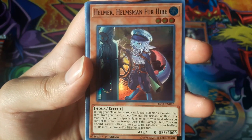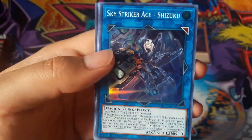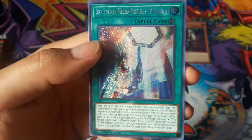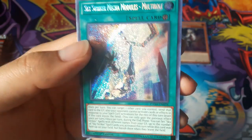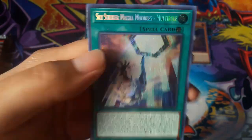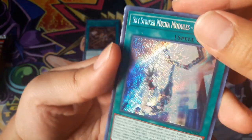Helmer, Helmsman for Hire. And Sky Striker Mecha Modules Multi-Roll for a Secret Rare. That's not that bad. It has like a little white dot.